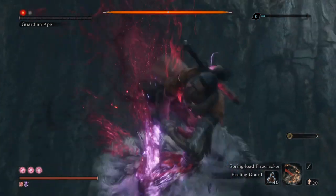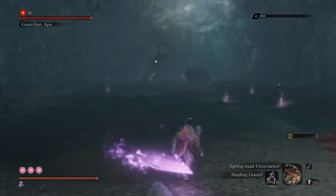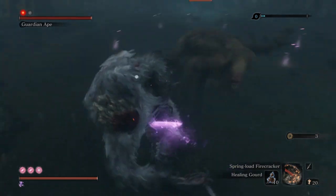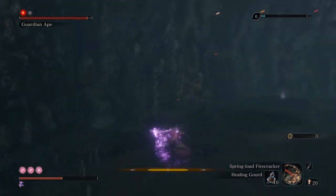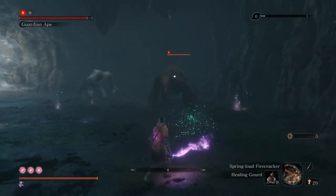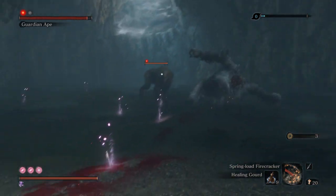We have taken his first life bar. Second phase — and there comes his girlfriend. She will attack us whenever we try to attack the Guardian Ape, so we have to be a little careful about both these apes.